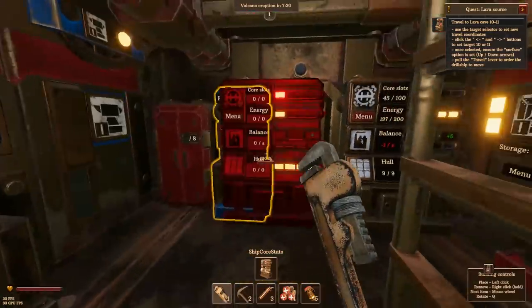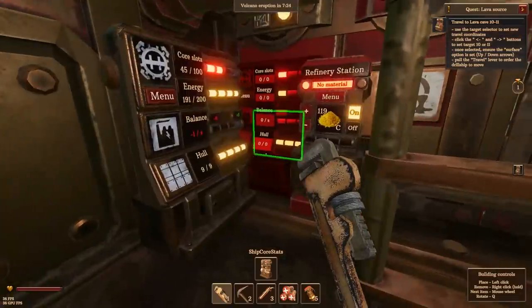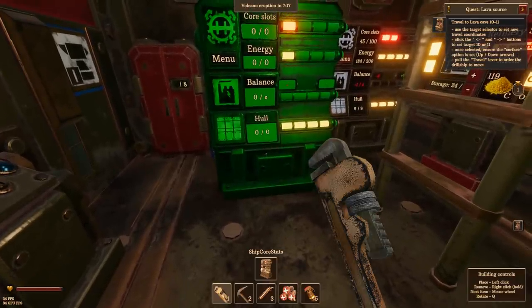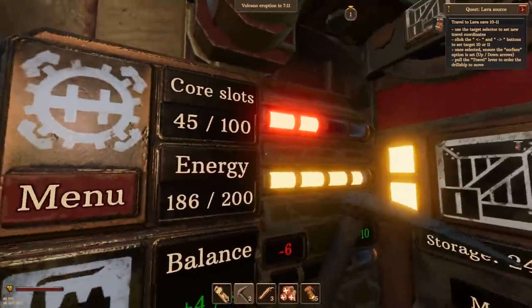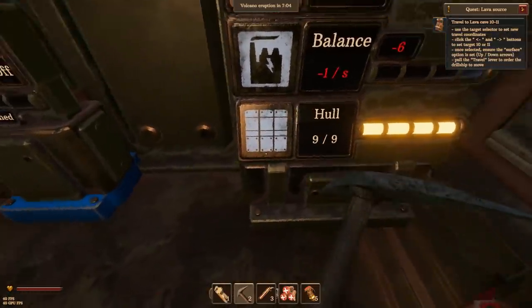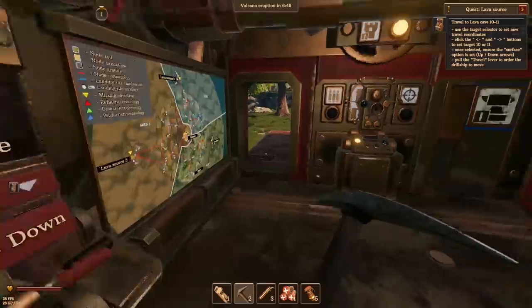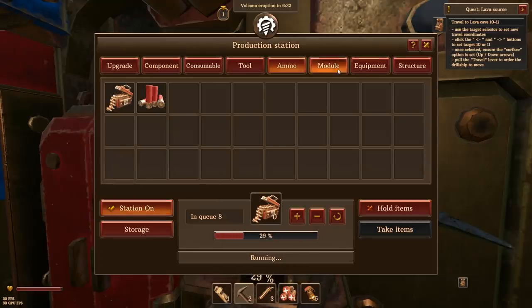It just tells us the hull, the balance, the core slots. We don't really need that actually because we already have one. So I was just curious what that thing was. Now we know it's the energy thing, and I guess it has more information. Balance is how much energy I'm using and how much energy I'm taking. One thing we probably should make more of is the turret ammo. I'm not sure how much we need - I have 10 right now. It looks like each one has 50 bullets, but being that we have lots of supplies right now, let's make a few more of these.